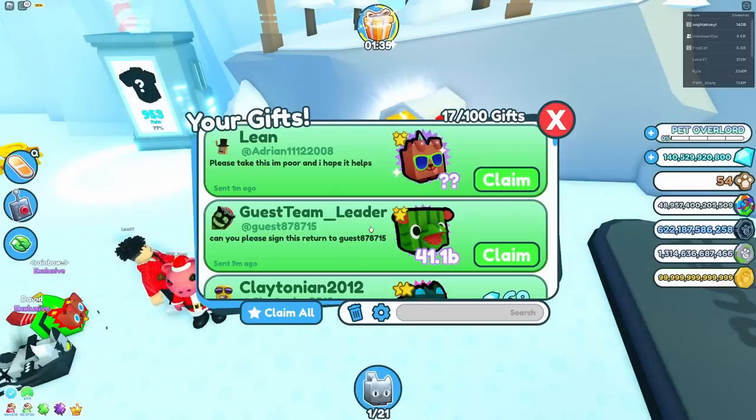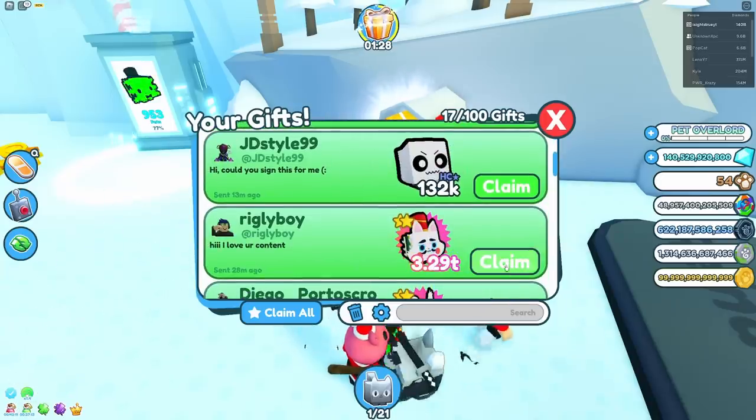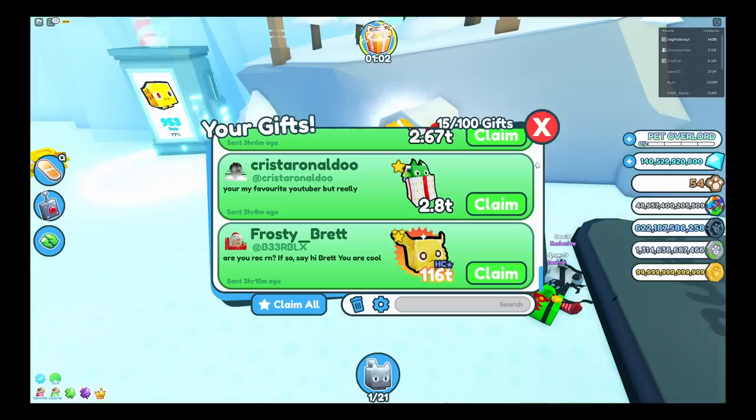Oh my gosh, they get so much. This is like Christmas in real life, except in Pet Simulator X. Someone gave me a nutcracker cat — that's actually sick, dude. That's like the new pet. A present dragon — that's pretty cool. I'm going to go grab this hippo melon too.